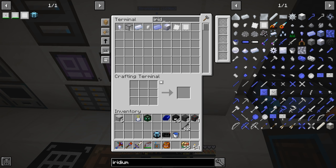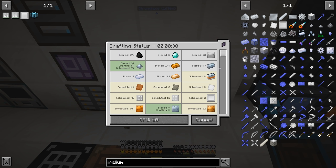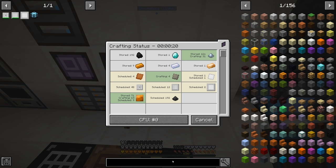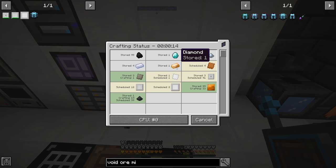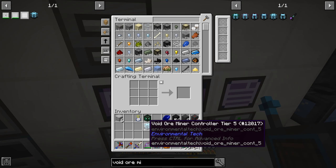We want to make two iridium neutron reflectors, and everything is ready to go. This is going to be one of those crafts that takes a minute, especially since we're doing stuff with IC2. That actually went a lot faster than I thought — we are ready to go. Here is a tier 5 void ore miner controller. That feels pretty good.